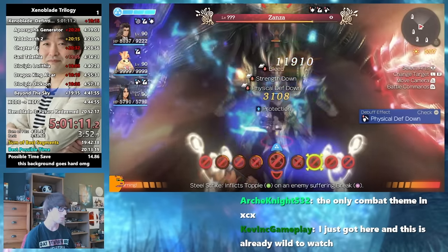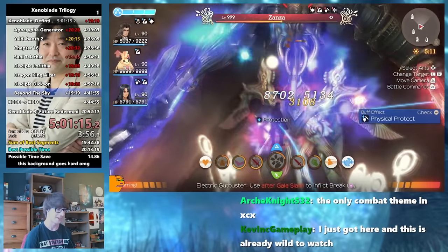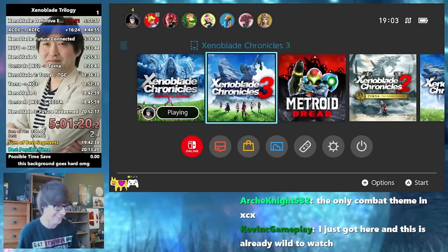This includes the game's final boss, Zanza, who we take down, finishing the run at 5 hours, 1 minute and 17 seconds, and then we quickly fast forward 1 year into the world of Xenoblade Chronicles: Future Connected.